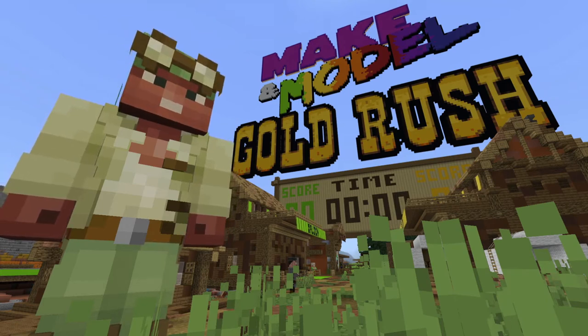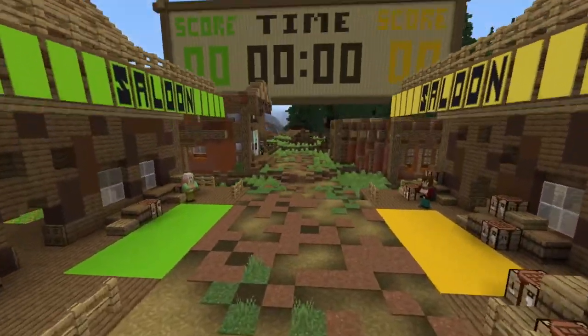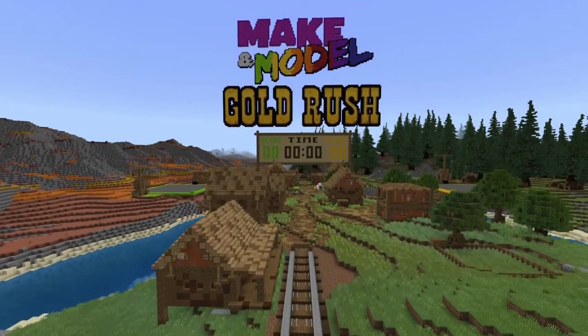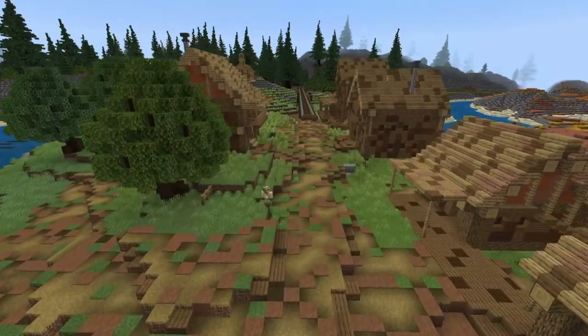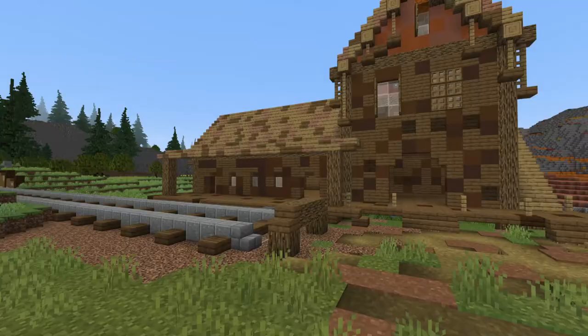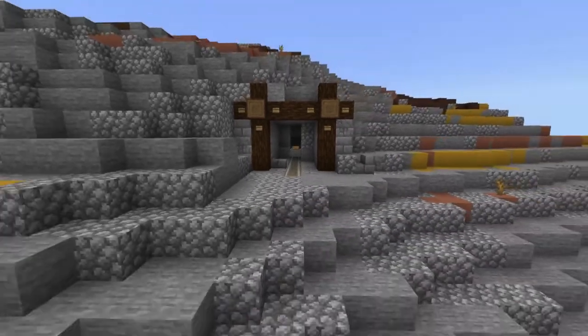Let's look around the Gold Rush Arena. Below us are the team saloons, split into two team colours: green and yellow. On either side of the town are two build platforms, each one surrounded in the team's colours. The rest of the landscape is fully explorable and made up of typical Gold Rush things like a railroad, log cabins and lots and lots of abandoned gold mines.